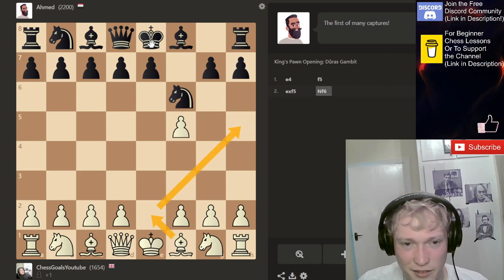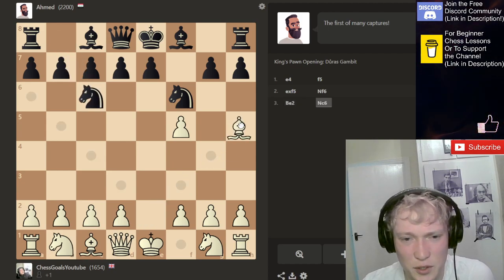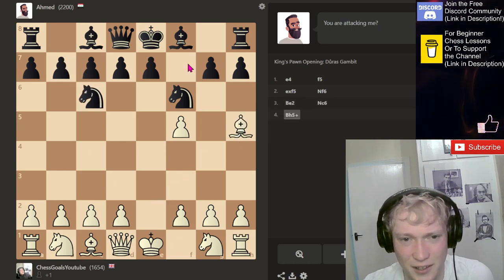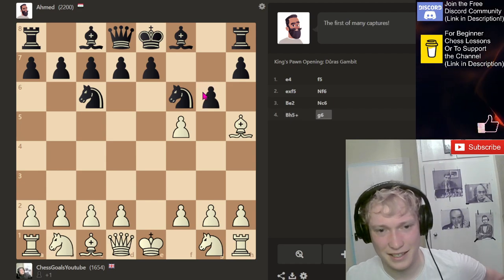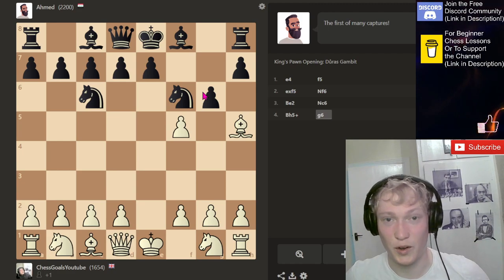I think we go after these light squares. He'll give you an advantage in the opening, but he's balanced out where even though he's bad in the opening, they made him super strong in the middle and end game.